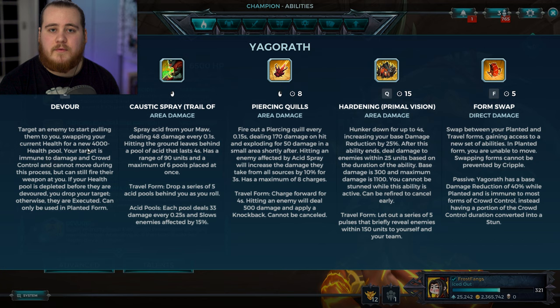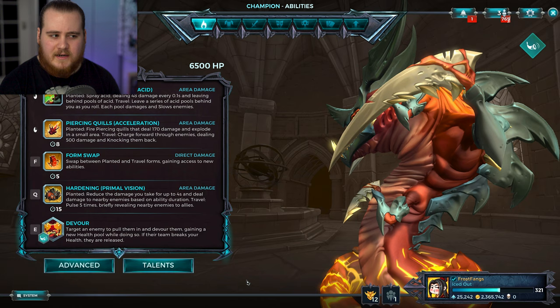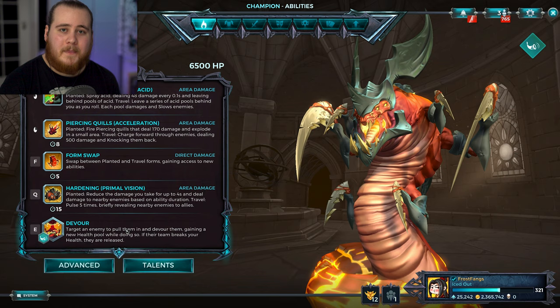The ultimate is also pretty unique, although I'm not sure if I like it all that much. You target an enemy and start pulling them towards you. I don't know the range limit, but you swap your current health pool from 6500 to 4000. If you lose that 4000 health you just convert back to how you were before - it doesn't kill you. Your target is immune to damage and CC and can't move during the process, but they can fire at you. You can only use this in your planted form.